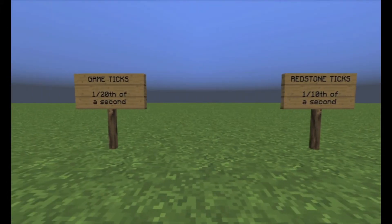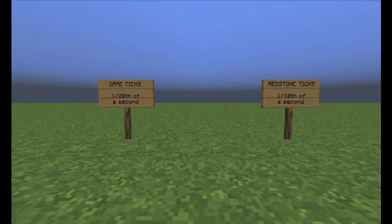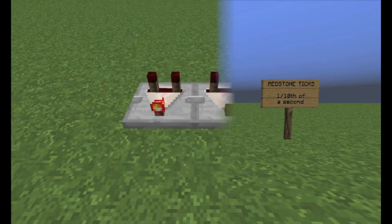A game tick and a redstone tick are two different things. There seems to be a lot of confusion over the lengths of these among beginners. To be clear, a redstone tick is supposed to last for exactly one-tenth of a second. A game tick is supposed to last for exactly one-twentieth of a second. Game ticks are the computational cycle that Minecraft runs on. For our purposes, we do not need to delve any deeper into game ticks.